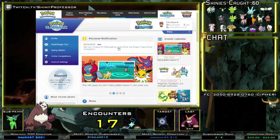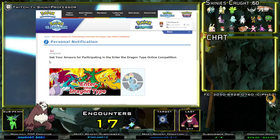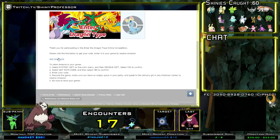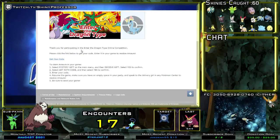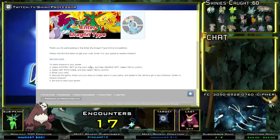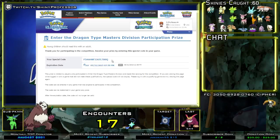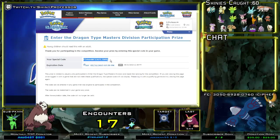The notification will come up. You click on it and it says: get your Amaura for participating in the Enter the Dragon online competition. You scroll down and it says thank you for participating — click the link below to get your code. You click that link and this is the code right here that you're going to need to enter into your DS.